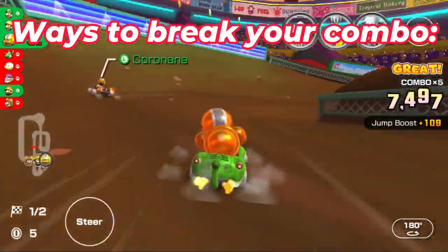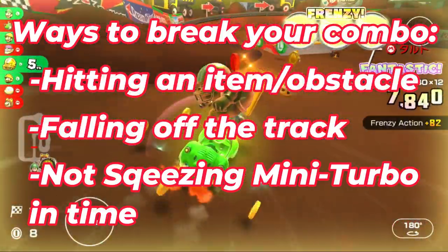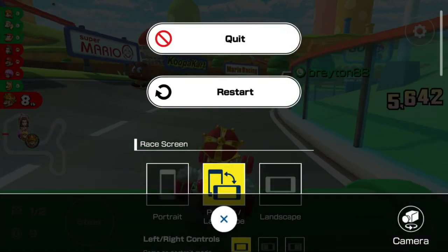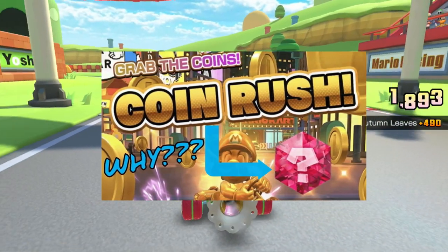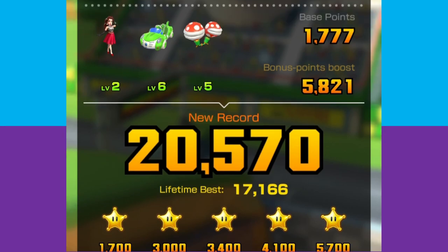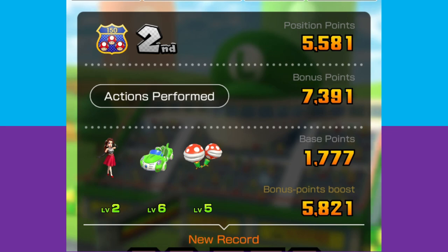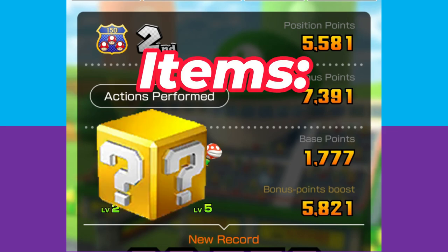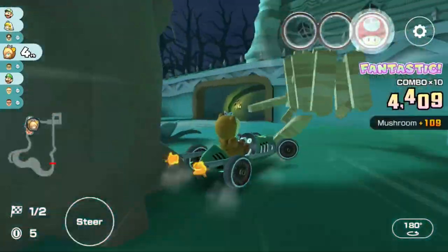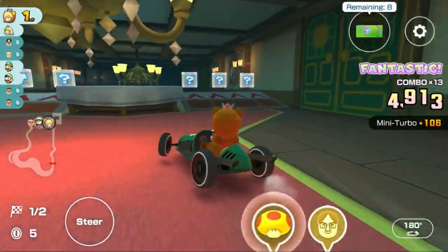A couple of ways you can break your combo include hitting an item, falling off the track, or not squeezing out your mini turbo in time. There are instances where if you do break your combo, you have the urge to restart or quit your race. However, as I stated in my 10 mistakes video, if you do restart or quit, you don't know if you've gotten a new record or not. I've had instances where I did get a new record but my combo ended up broken in the process — sometimes involving coin box and lucky seven frenzies helping me get new records despite breaking my combo.